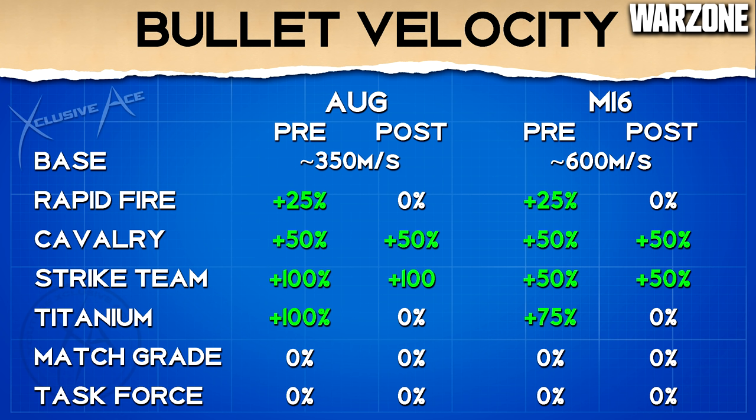Now let's get into the burst tactical rifles - the M16 and the AUG. With these it wasn't just the titanium barrel that changed. The titanium barrel once again lost its bullet velocity boost completely for both guns. On top of this, the rapid fire barrel used to give roughly a 25% boost to bullet velocity and after this patch it no longer does. This just leaves us with the cavalry and strike team barrel. The AUG's bullet velocity is still so strange - it's more like an SMG than an assault rifle. The cavalry barrel gives roughly a 50% boost to bullet velocity whereas the strike team barrel gives a 100% boost - it literally doubles it - and therefore the strike team is the obvious choice for the AUG, and it also helps a little with rate of fire.